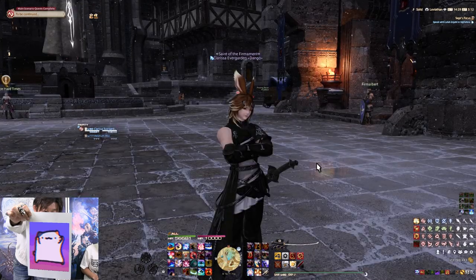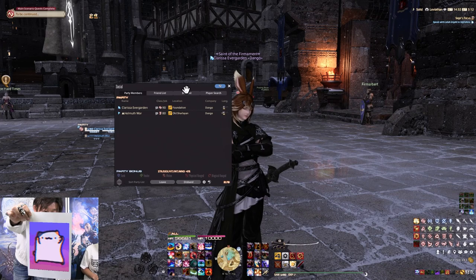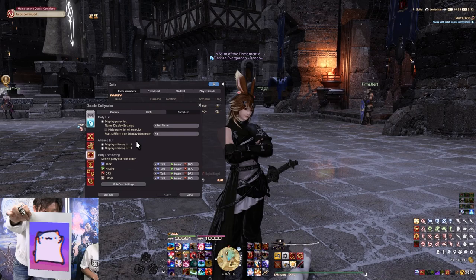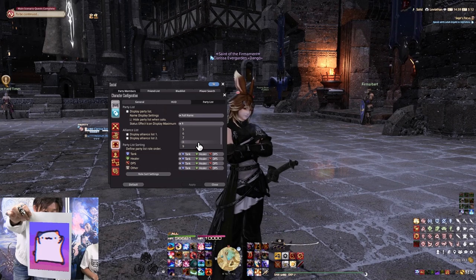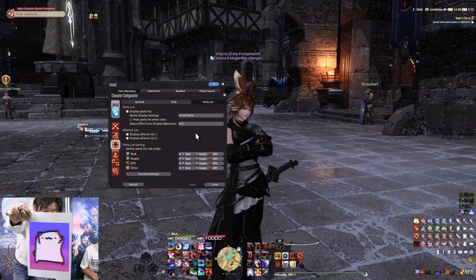The next tip I didn't know about until shortly before Pandaemonium p1s released: in your party list — press O to open it — there's a cog wheel where you can change the number of status effects shown next to each party member's name. I have it set to eight. It is extremely helpful, especially when progging or blind progging a fight, to be able to see more buffs and debuffs at a glance.